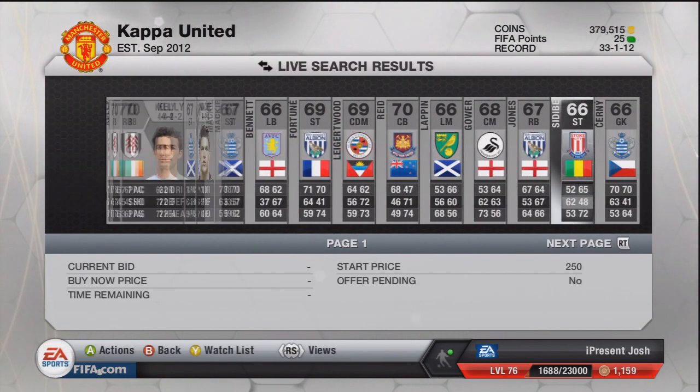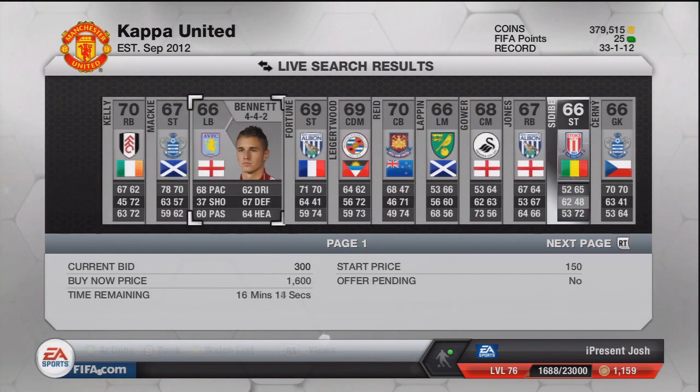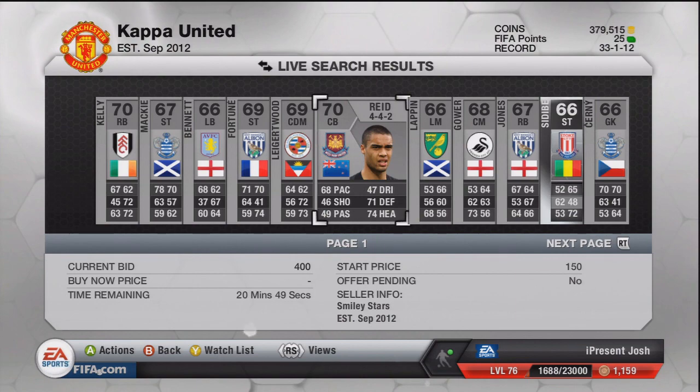You can also bid on some of these non-shiny players, because any Silver BPL player in a good formation goes for a decent amount. I can imagine this guy is going for around 900 coins, so put a 450 bid on him — why not.